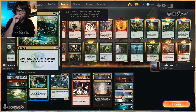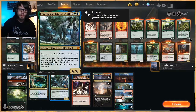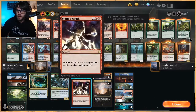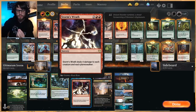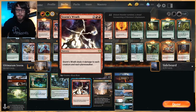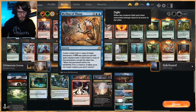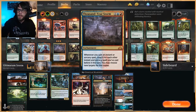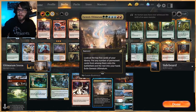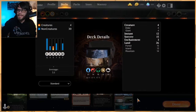Opt draws us cards, Grow Spiral helps draw cards and play out an extra land, Uro also draws cards and plays an extra land. Storm's Wrath controls the board, dealing with creatures and planeswalkers. Then Mythos of Iluna — hopefully copying it with Thousand Year Storm and getting a lot of creatures that way — or Genesis Ultimatum, which is mostly here to hit lands. We run 26 lands.